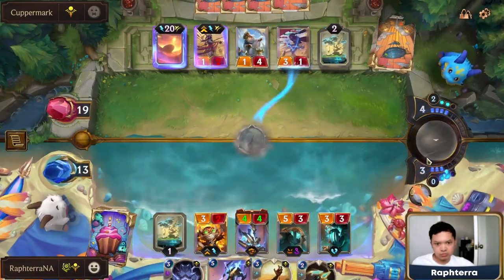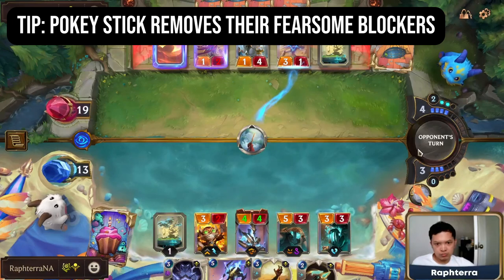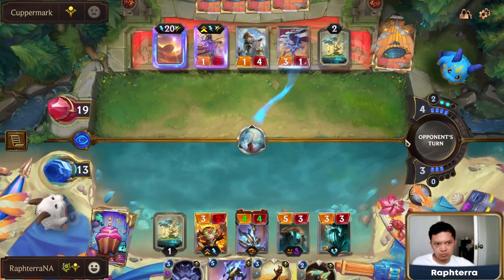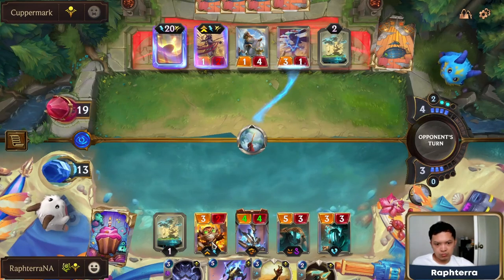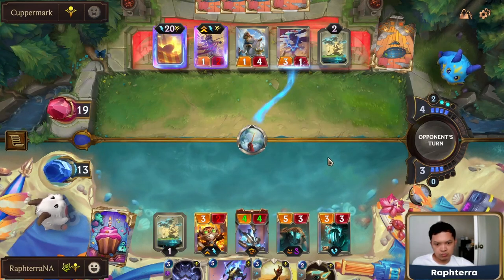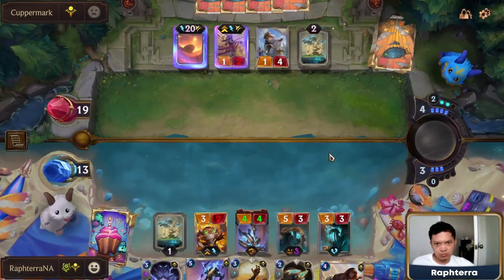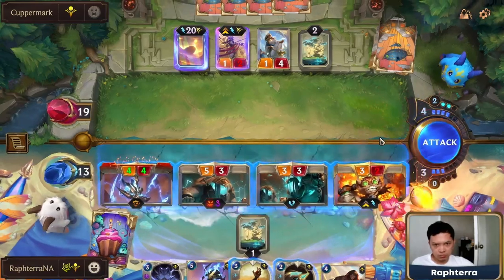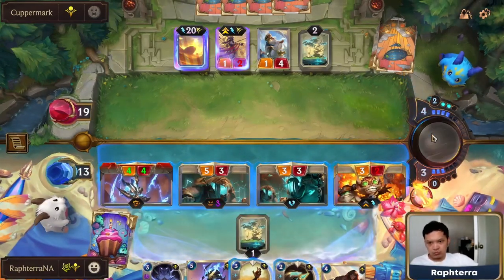In this spot, I used Pokey Stick on the Rockhopper in order to remove the Fearsome Blocker. This is potentially 5 damage directly to the Nexus with the resurrected Devout. You can see here what Tempo advantage can give us — we inflicted lots of damage in a single attack.